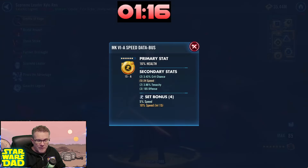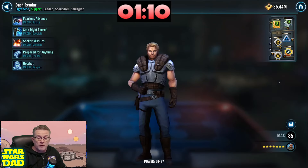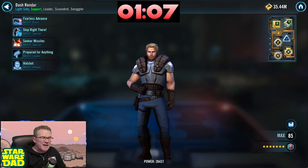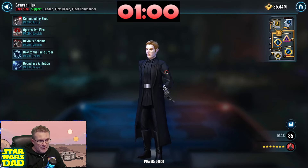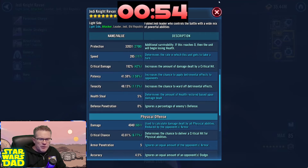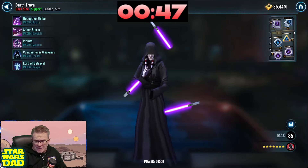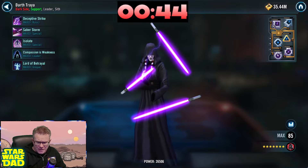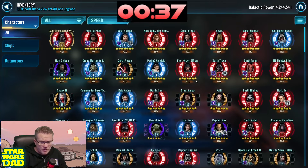Looking at mods — we've got speed, Crit Damage, offense on Kylo. 29 extra speed — very well done. Let's sort by speed. Piet, Dash Rendar with an Omicron and Zeta, but the speed falls off heavily as we move through the roster. Still 133 extra speed on Hux though. You are putting the right mod sets on your characters, which is a positive. We want some health on Treya — the bonus protection comes from health, so that's how you want her modded.